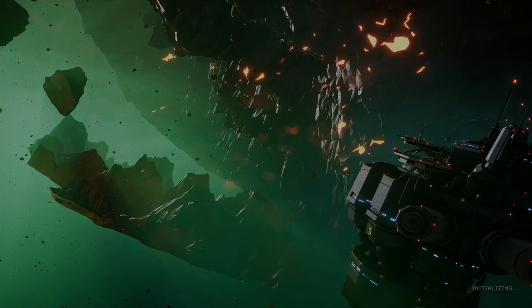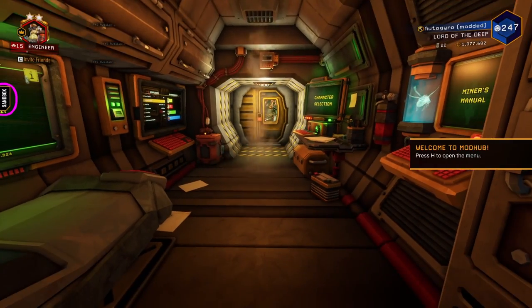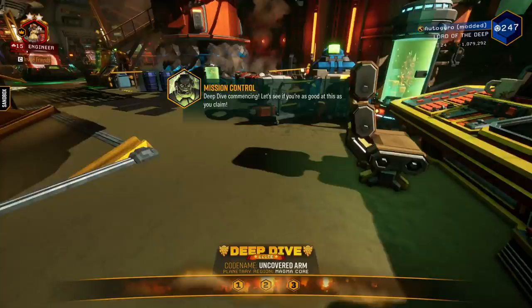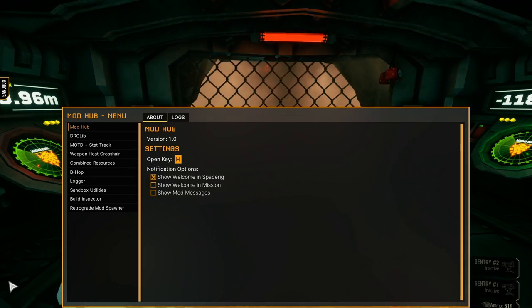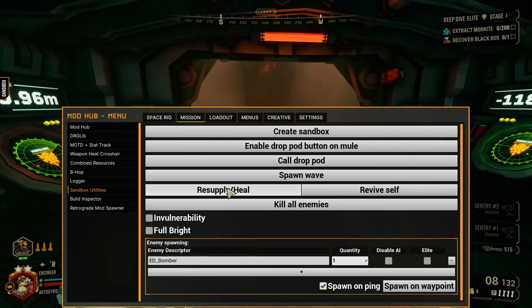Note the sandbox tab on the left side. Now enter a mission as you normally would. When you get down on the surface, you can hit H and then click on sandbox utilities, and there will be five different tabs. These utilities cover a lot of ground in the possibilities for DRG. We're not going to cover most of that, and we're not going to cover the custom difficulty mod here either.